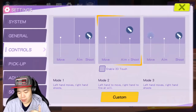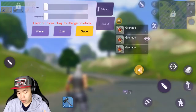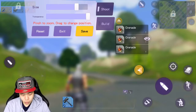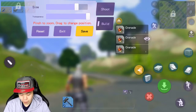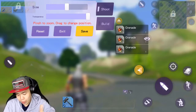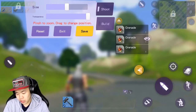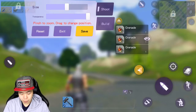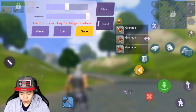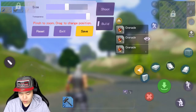For controls, I put it on the right side to aim. You can customize this however you want. For example, if you want to put the shoot button a little bit bigger, you can actually make it bigger. You can also customize the build button. My issue is I want to switch this button to a wall because I don't need to build a ramp right away. I'd rather have the wall. You can also put the build wherever you want — up here or further away.